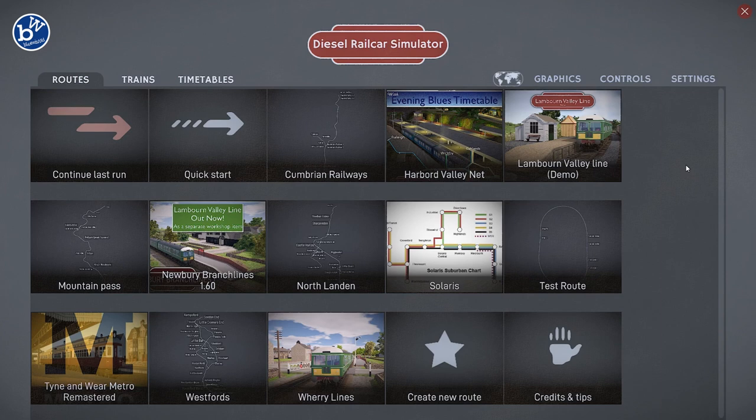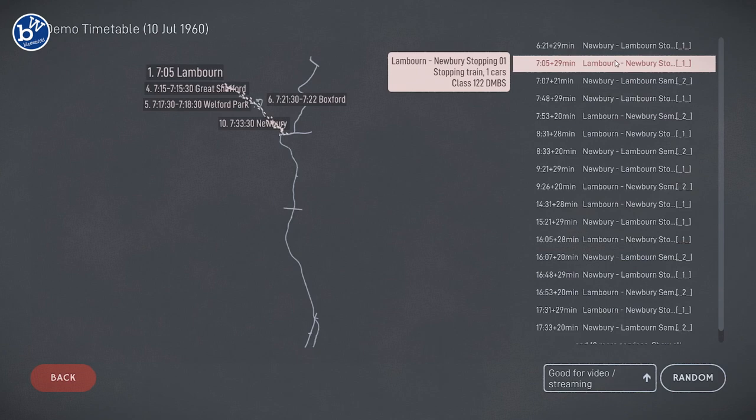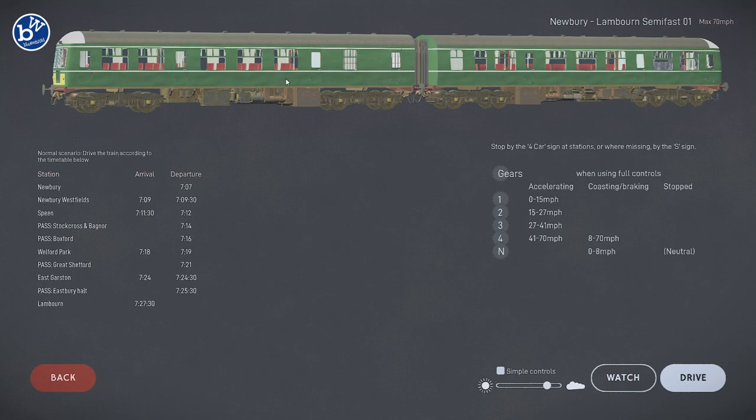So here we are within the game menu. This is the Newbury branch lines — the one we've actually played previously; you'll see videos on this on the channel. So this is the new demo. If we click on there, these are the sessions which we currently have available. This is 29 minutes — let's go for the 21 minute. This is a reasonable one to actually do, I think. So we're going to do this one: Newbury to Lambourne, semi-fast.